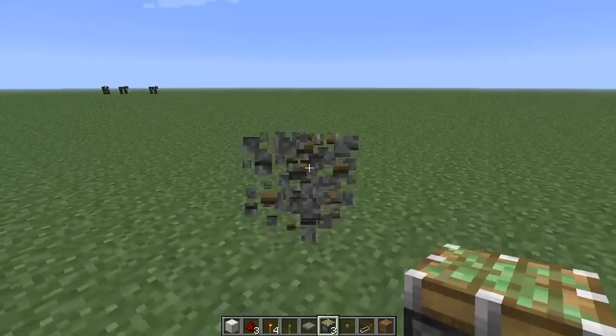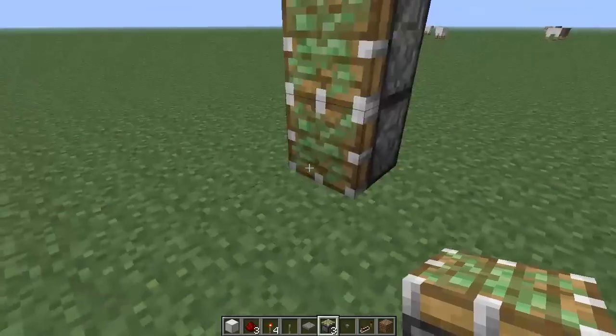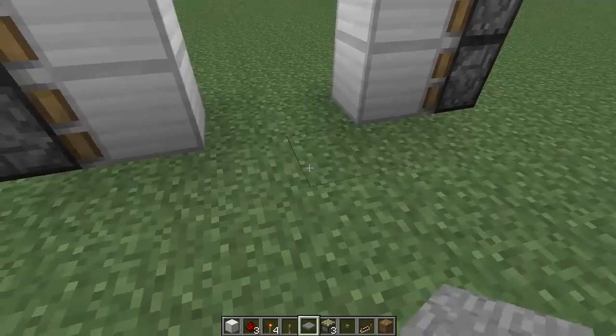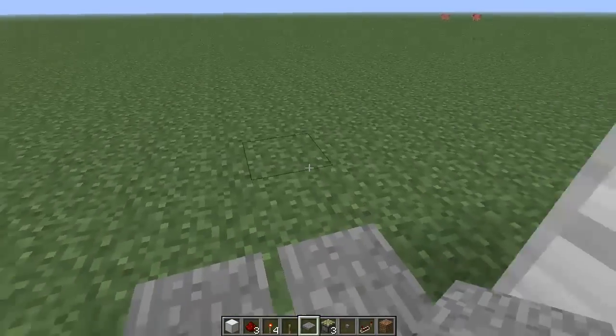We're going to set up the same situation as before. We're going to get our four pistons set up like this with our door blocks right there. And we're going to get our pressure plate set up as well — we're going to do two on each side so no matter where you walk it'll open for you.